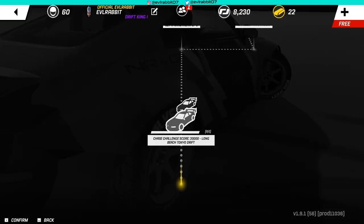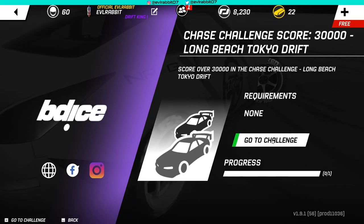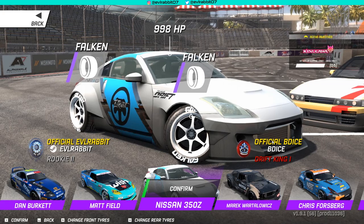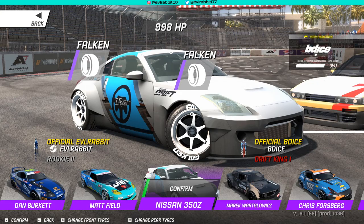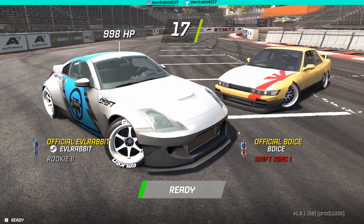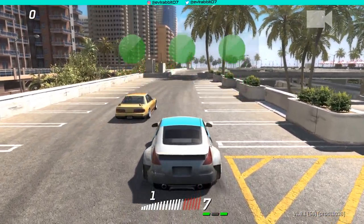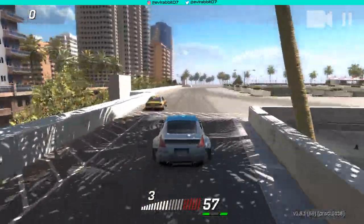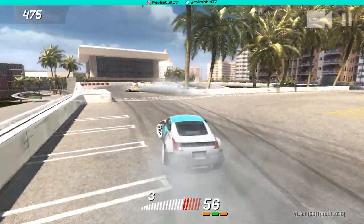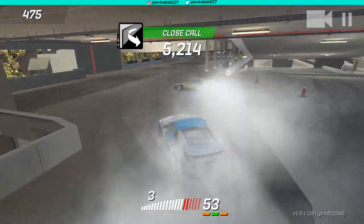First up: score 30,000 in a chase challenge on Long Beach Tokyo Drift. This should be a fairly easy challenge — though we all know how I like to fail sometimes. We're going up against B Dice's S13 and bringing out the Z. We have the RB26 with a turbo — got rid of the V8. First run though, I don't have enough grip. I'm losing it on the entry, which is weird. I should have plenty of grip with Falcon tires. I probably just didn't anticipate that initiation as well as I should have.